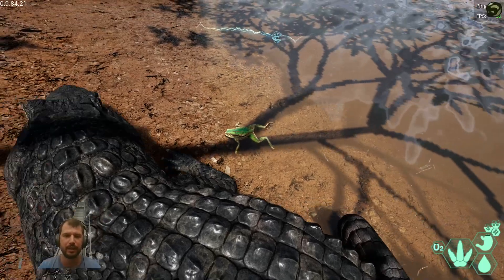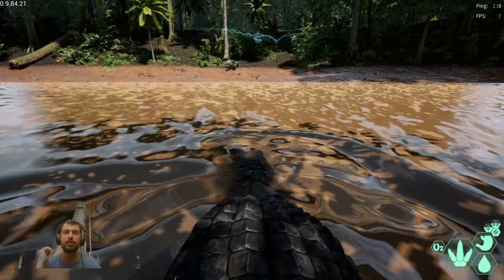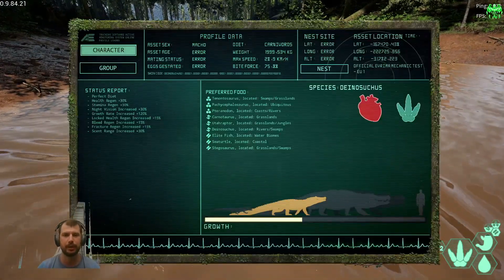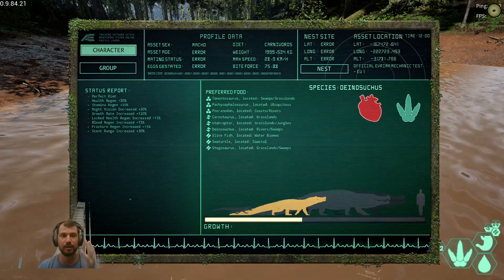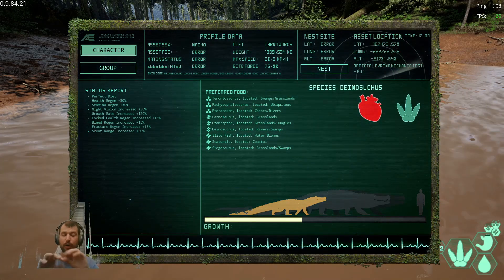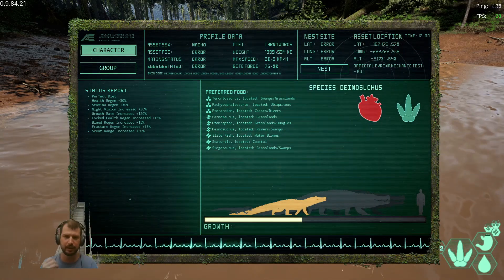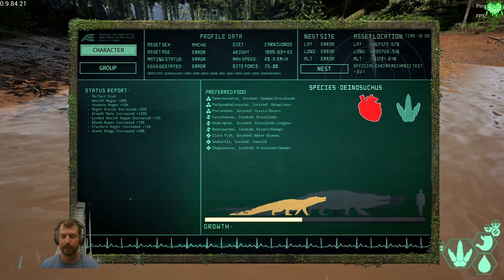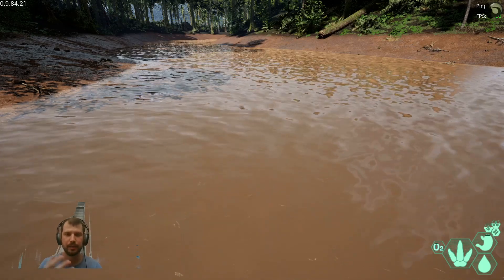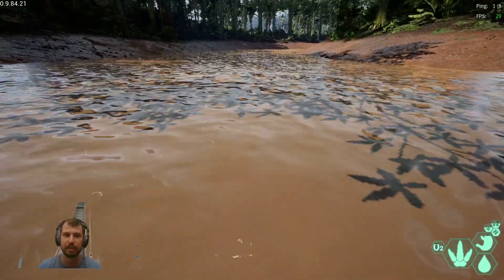In the Deinosuchus diet with the current build, you can still eat elite fish and turtles, but you also have almost all playables in your diet. You have Teno, Pachycephalosaurus, Carnotaurus, Deinonychus, other dinos, and Stegosaurus - so seven out of nine playables currently in game. You can eat seven of them and fulfill your nutrient requirements. This S-shape nutrient in Deinosuchus is a great plus.